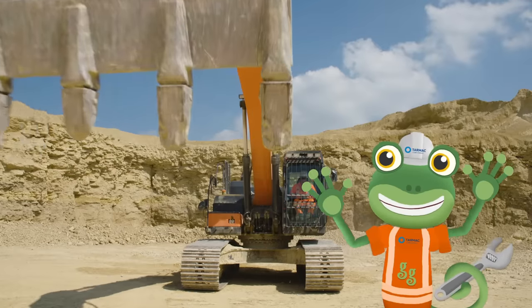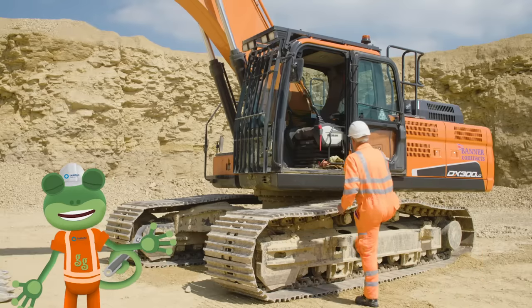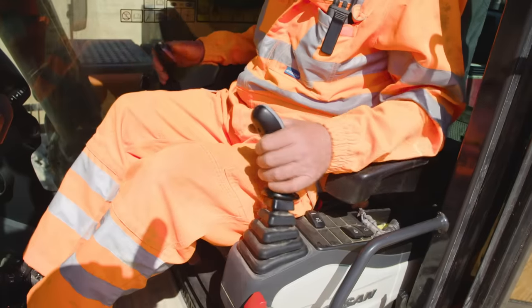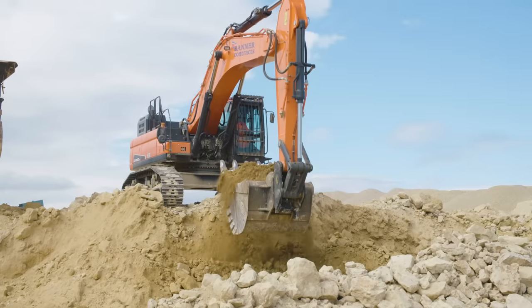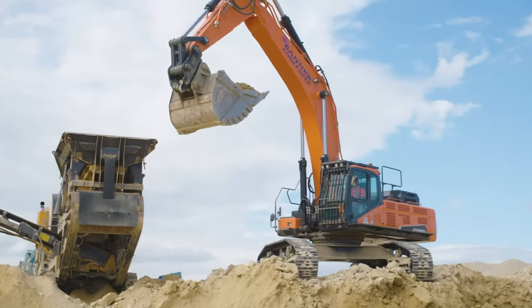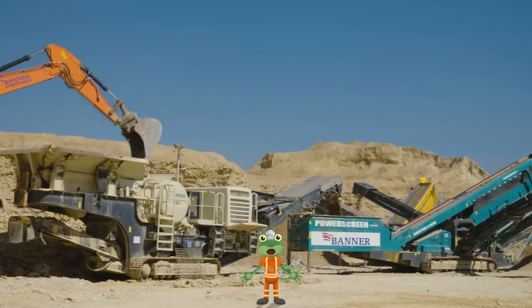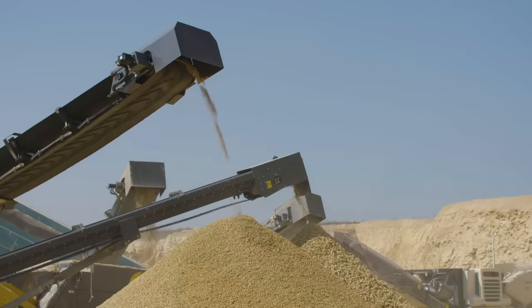The arm can dig really deep and reach really far. This is Dave, the operator of this excavator. Once he's inside, he can use these two joysticks to control exactly what the arm does. He scoops up as much loose rock as possible, lifting it high into the air and drops it into this machine, which then crushes and sorts the rock into large, medium and small sizes.